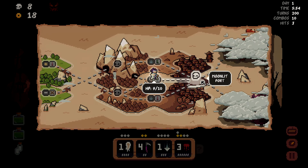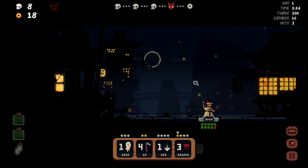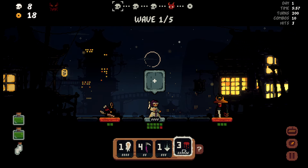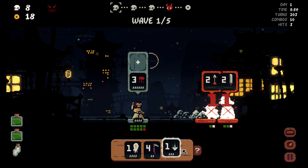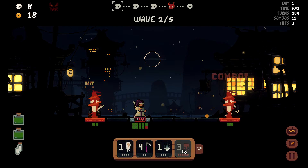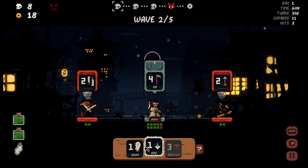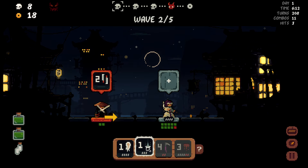We've got Moonlit Port, and then another area, and then it's the final boss. So we have quite a few upgrades we can still get, which makes me not that concerned. Send them and kill them. This guy's a little annoying and I'm pretty far away, so I need to tackle him first and get him out of here.